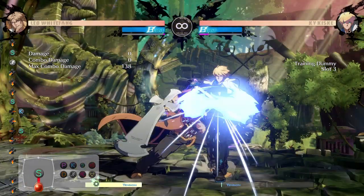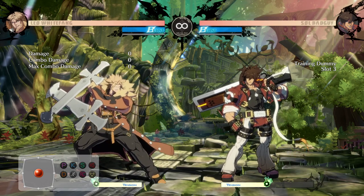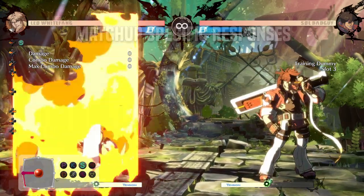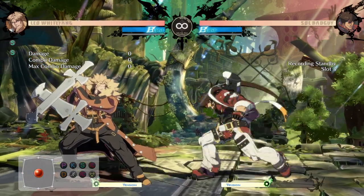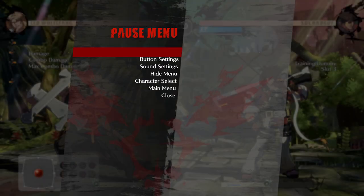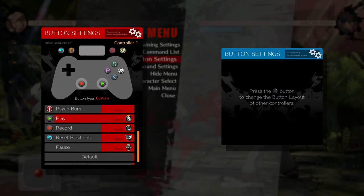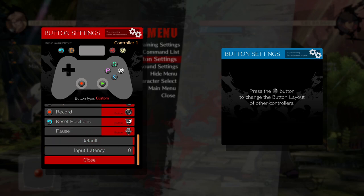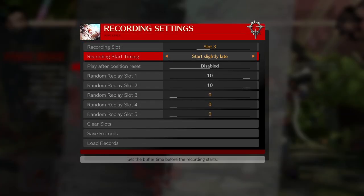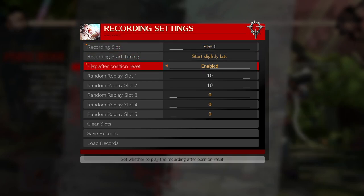We've built up enough offense — now let's talk defense, specifically matchup-specific responses. We want to take situations we've experienced and build countermeasures so we aren't overwhelmed the next time. This takes some time to set up but that's why I'm here. First, go to button settings and set a record and play button — it's not set by default; put it on something offhand and don't let it mess with your macros. Then in Training Settings go to Recording Settings, turn start to 'slightly late,' and enable 'play after position reset.' With these settings you'll have time to prepare what you want the bot to do and it'll execute it every time you reset the screen.